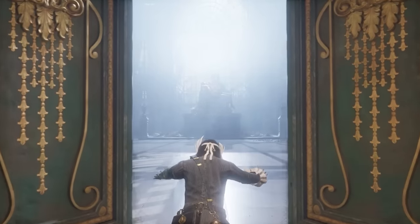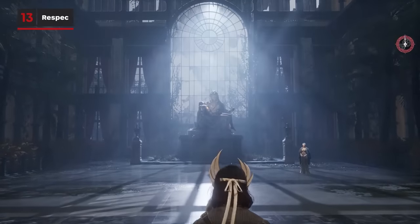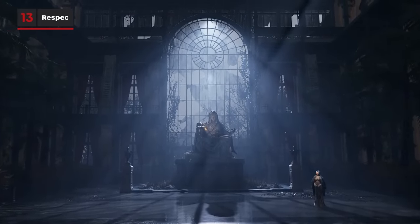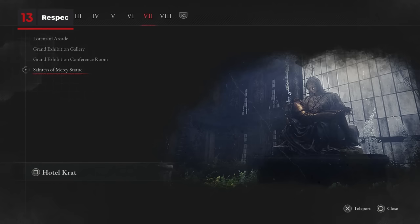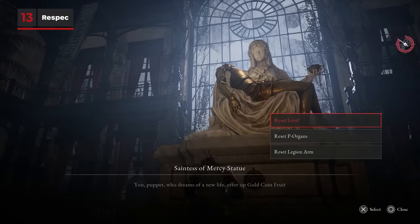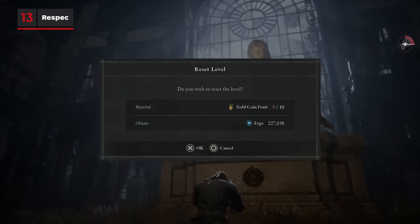Though a very minor spoiler, if you're struggling to click with your chosen build, there is an option to respec that eventually becomes available. You can find the Saintess of Mercy statue within the Grand Exhibition. For a small but incrementally increasing cost, you can refund your Ergo and level up into other abilities that better suit your playstyle. You can also reset your P-Organ and Legion Arm choices here too.